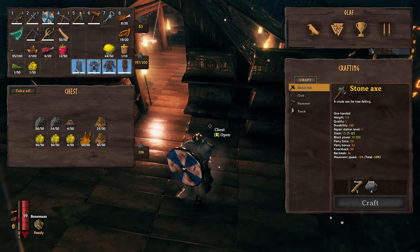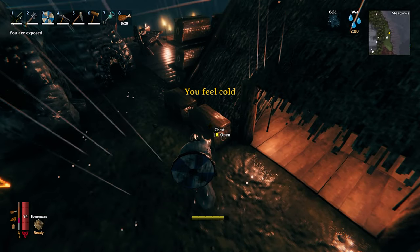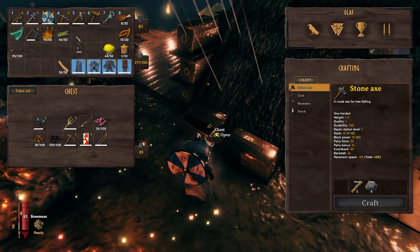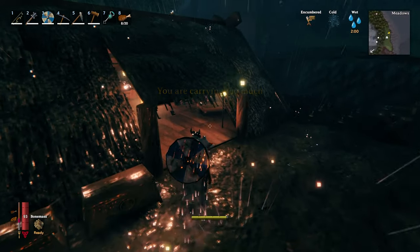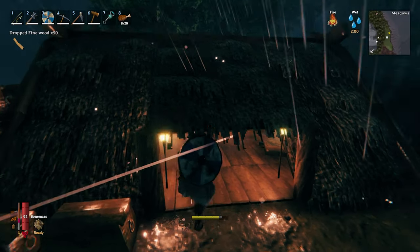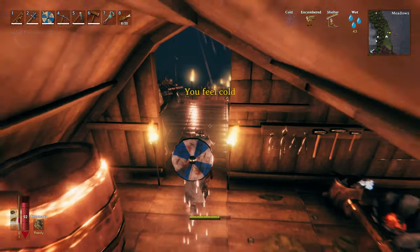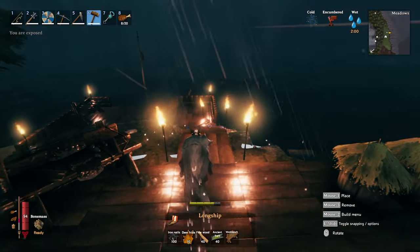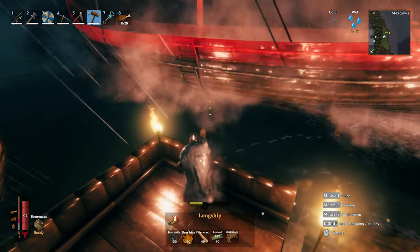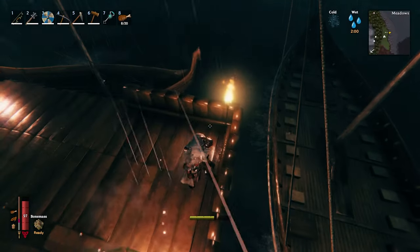Alright — feathers right there, leather there. Let me go cook this guy real quick and put the rest of this stuff away. You know what? Let me just take the stuff — I might as well just make the boat right now. I have everything. Let's just do it. Dude, these ledges. Alright, let me drop the fine wood, get my meat, pick this guy up and let's go build the boat. This fucking boat is huge — I'm gonna need a bigger dock.